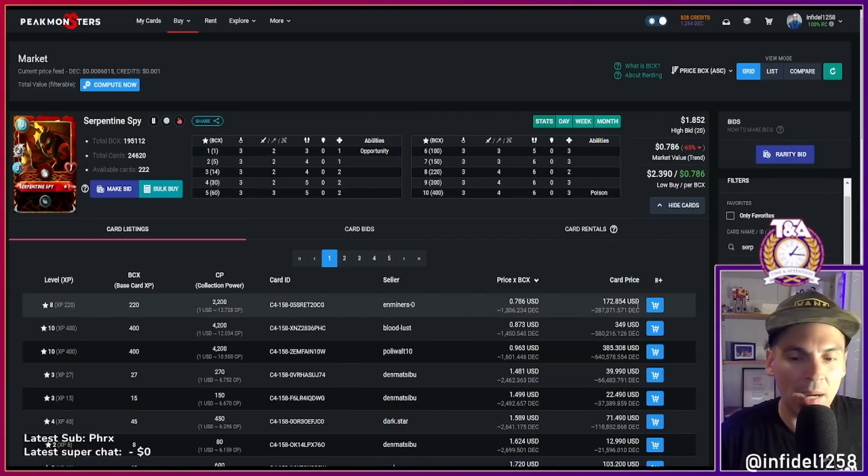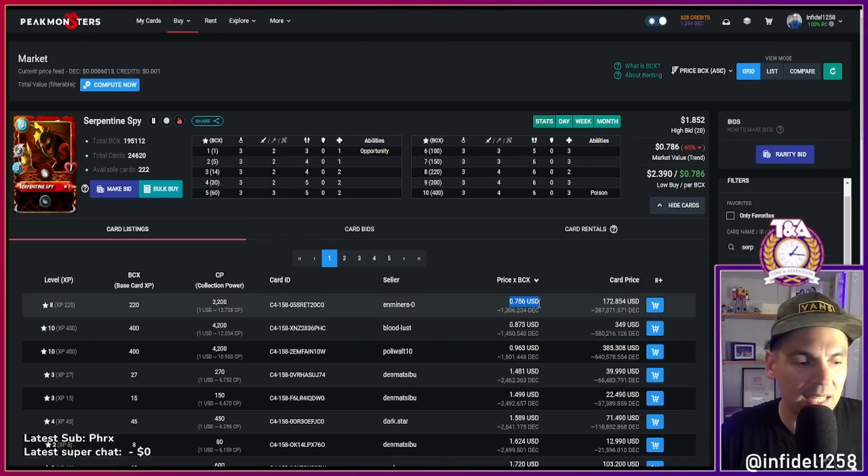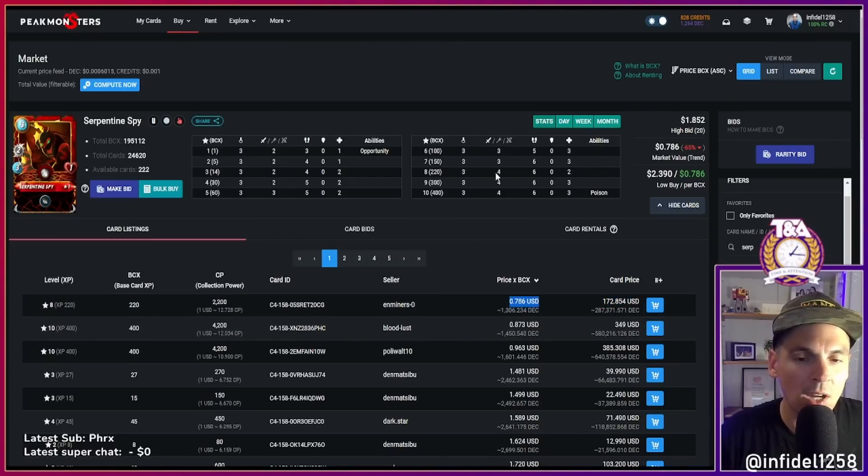You can buy this for 172 BCX at 78 cents per BCX and get four melee, six speed, two hit points. It gets a lot better at level ten.